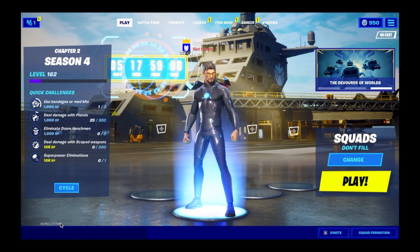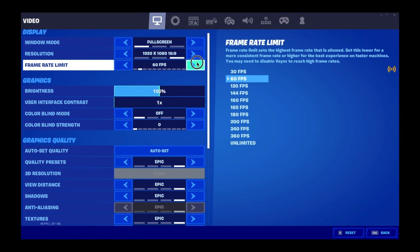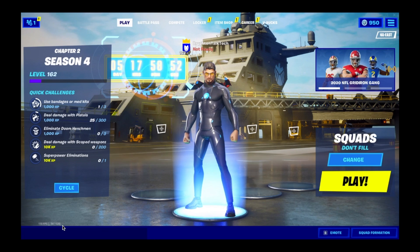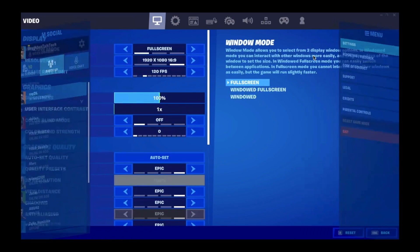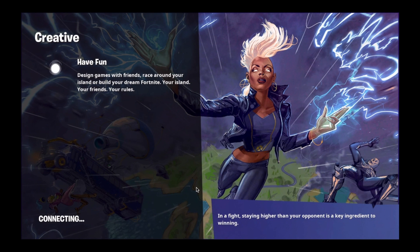Do not use auto-set because it'll put everything on epic settings, which might be too much. If I hit Apply I'm getting a straight 60 FPS, but with the right settings I'm getting about 120. I'll load into a game of Creative so you can see more. My settings are I keep everything on epic except for shadows and one other setting.